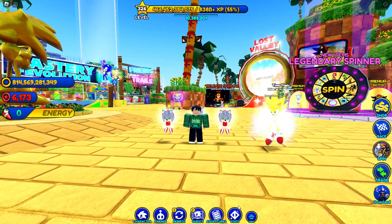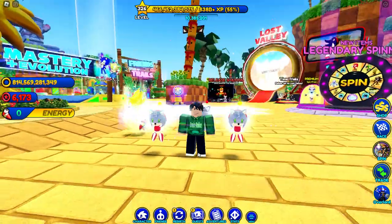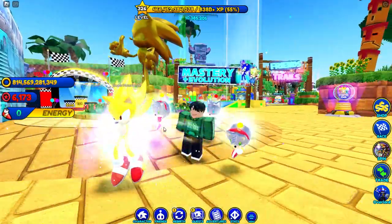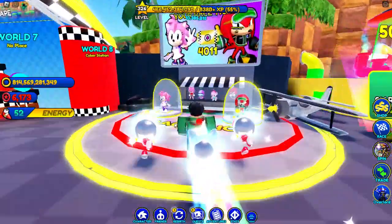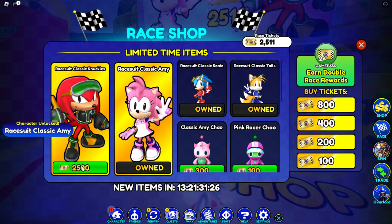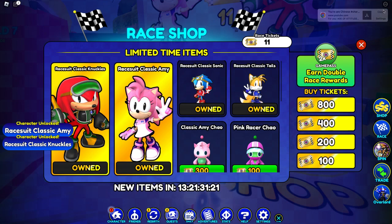In this video we're back in Sonic Speed Simulator because I'm going to be buying the two classic race suit skins. I'm here with my friend Super March 22. Let's go ahead and buy these two skins — starting with Race Suit Classic Amy, and now let's buy the Race Suit Classic Knuckles. Okay, there we go, let's close out.